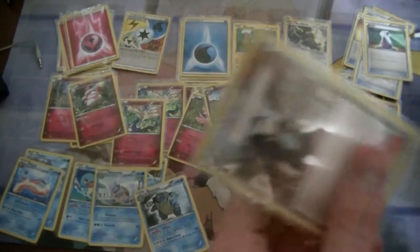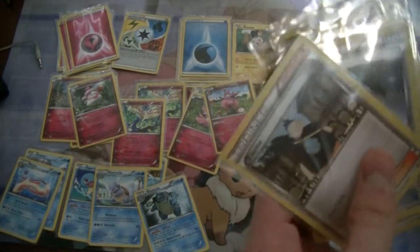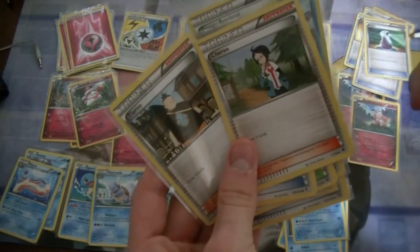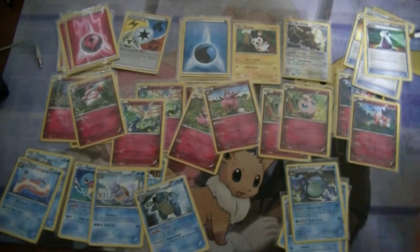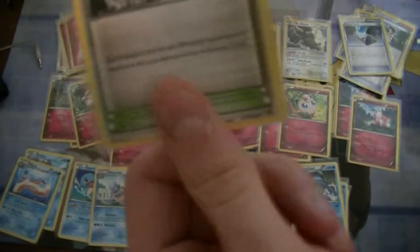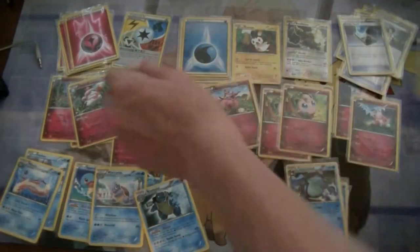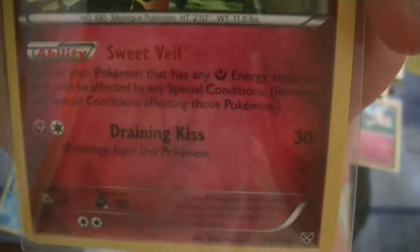This is the same thing as Skyla, but I like having my deck paired with this card. These two do the exact same thing: draw three cards. Get two or three of these because anything with a Fairy energy attached to it gets a free retreat. Plus, with Slurpuff's Clear Veil, anything with a Fairy energy attached to it can't have any status conditions.